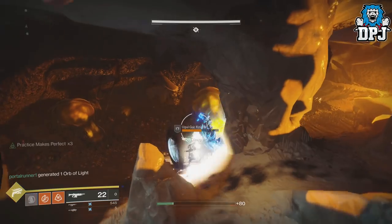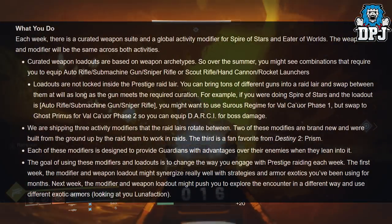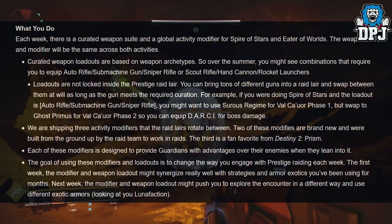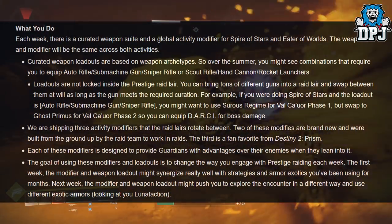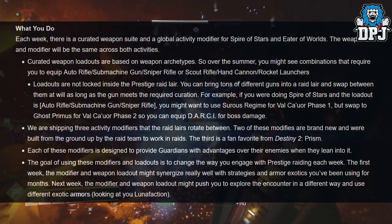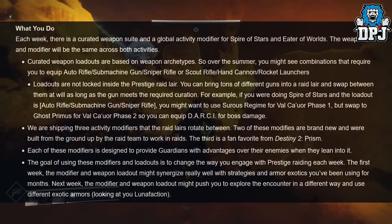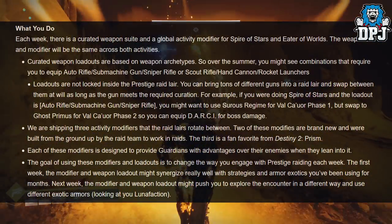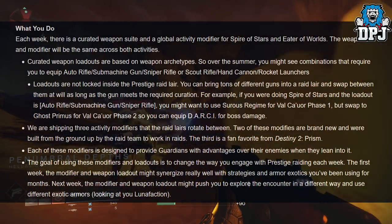Each week there is a curated weapon set and a global activity modifier for Spire of Stars and Eater of Worlds. The weapon modifier will be the same across both activities. Curated weapon loadouts are based on weapon archetypes, so over the summer you might see combinations that require you to equip auto rifles, machine guns, sniper rifles, scout rifles, hand cannons, or rocket launchers. Loadouts are not locked inside the Prestige layer — you can bring tons of different guns and swap between them at will, as long as they meet the required curation.